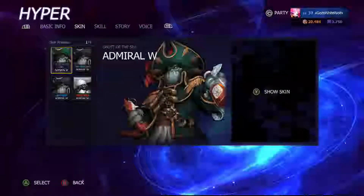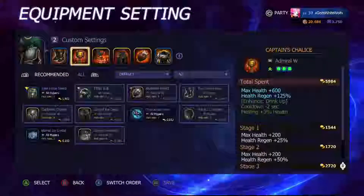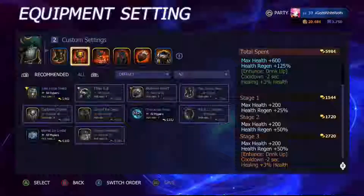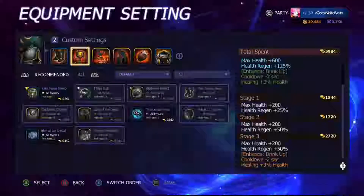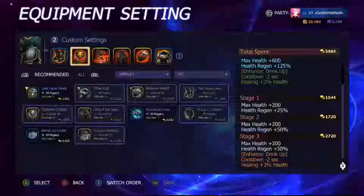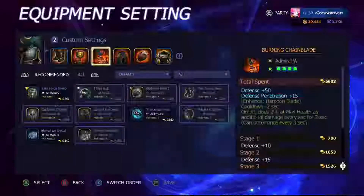Now going into his items. Normal Boots give defense and movement speed — you just need boots. Captain's Chalice decreases the cooldown of Drink Up by two seconds, which is crucial because that is his main ability. You basically want to always be using it. That two-second cooldown reduction is really good, and it gives you plus three percent health, which is always a nice bonus.